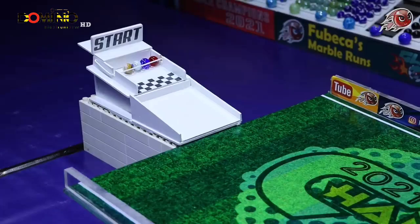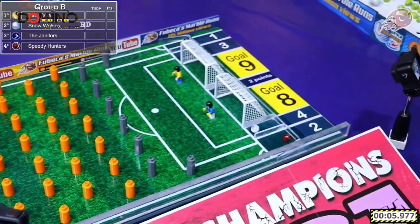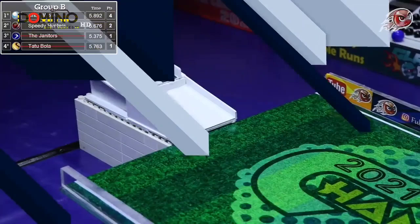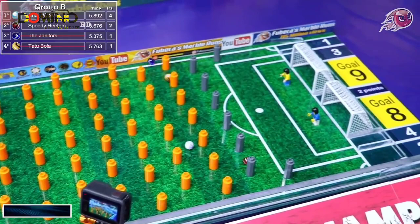There's Group B: Tatu Bola, Snow Wolves, the Janitors, and the Speedy Hunters — our current championship leaders are part of this group. Nobody will score a goal. The Snow Wolves pick up four points, the Speedy Hunters pick up two. The Janitors, the championship leaders, as well as Tatu Bola are eliminated in the group stage — not a good run at all for the Janitors. The Snow Wolves and the Speedy Hunters advance into Semifinal A.